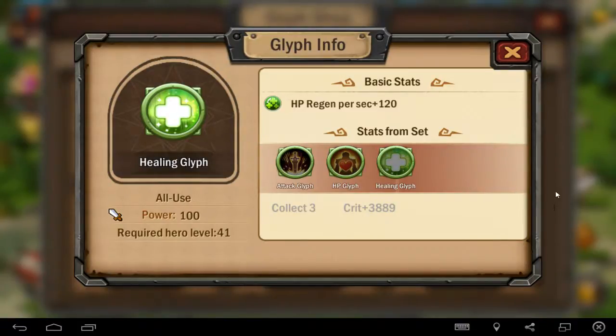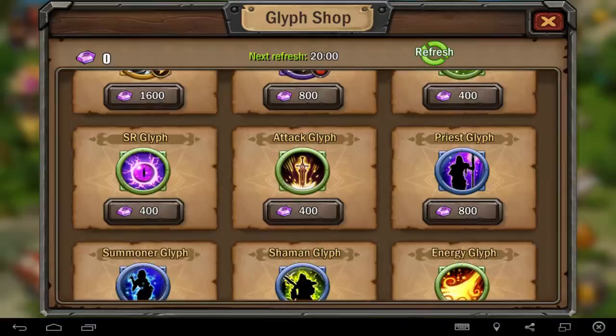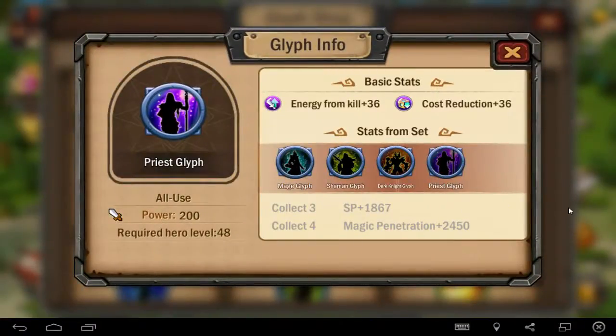This one I can see: if you get these 3 sets, you get a bonus. For example, attack Gleeps give some attack, HP Gleeps give some hit points, healing Gleeps give you HP regen per second. The set bonus is 3889 — I think it's almost the same percentage. That's very useful. But this one is even better: if you get all 4 of these blue Gleeps, on the 3-piece bonus you get spell points — 1867 spell points — and magic penetration.